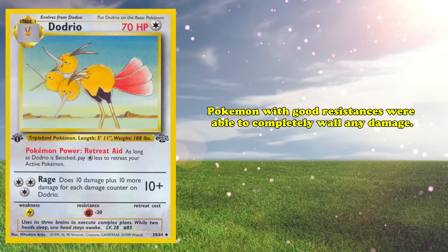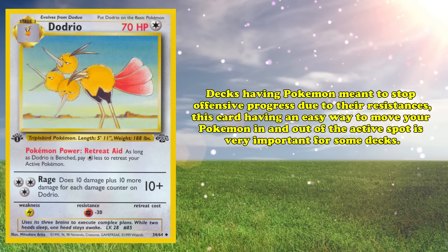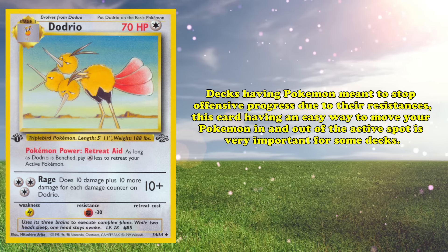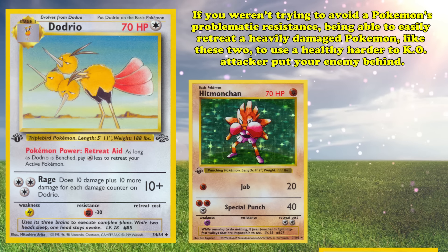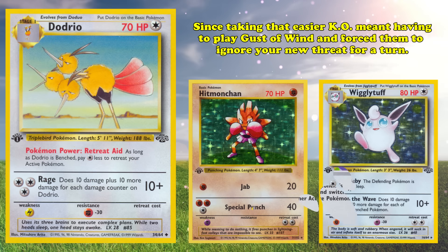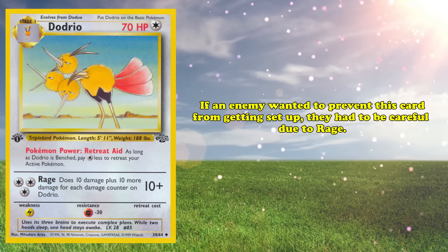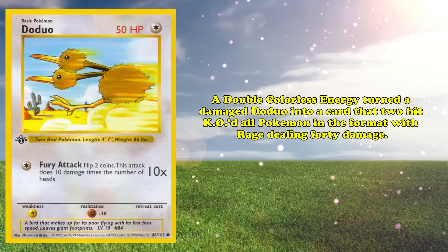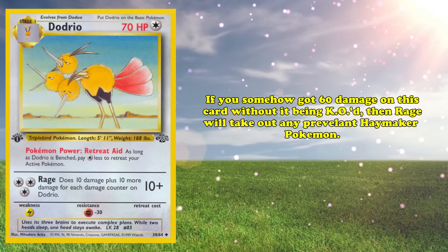We've talked about how Pokémon with good resistances were able to completely wall any damage, forcing opponents to switch their attacker for a different bench Pokémon. With how frequently decks used Pokémon meant to stop all offensive progress thanks to their resistances, Dodrio granting an easy way to move your Pokémon in and out of the active spot was extremely important. Being able to easily retreat a heavily damaged Pokémon like Hitmonchan or Wigglytuff to promote an unharmed, harder-to-KO attacker easily put opponents on the back foot. If an opponent wanted to prevent Dodrio from getting set up, they had to be very cautious due to the power of Rage. With a Double Colorless Energy, it was easy to turn any damage to Doduo into a card that two-hit KO'd all Pokémon in the format, with Rage dealing 40 damage. If you somehow got 60 damage on Dodrio without it getting knocked out, Rage would take out any of the prevalent Haymaker Pokémon.